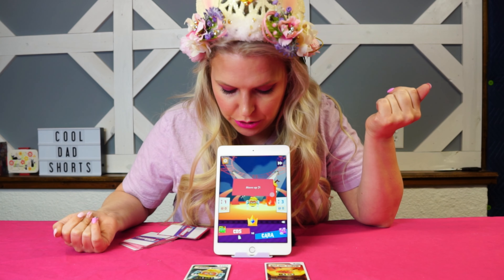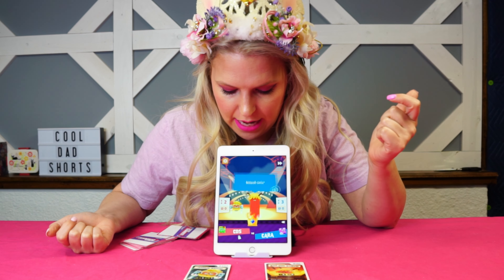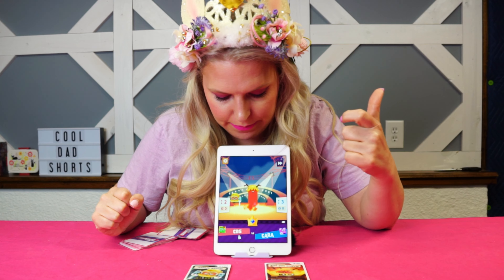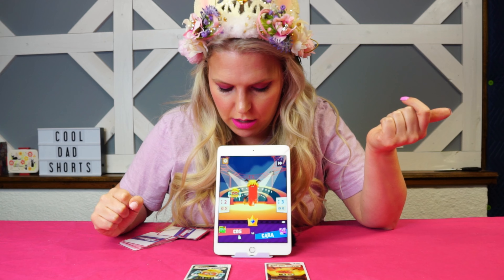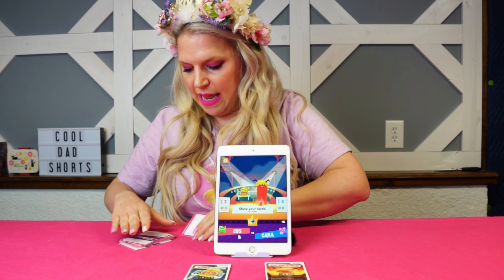We move on to round two, but Brian is given the option to move up one. We're going to go ahead and click that. He has this cute little jet pack that lifts him up in the air — he can attack twice. I'm going to swing a little bat at him, which is really cute. Every time you play, you have these really cute, fun, interactive things happening.